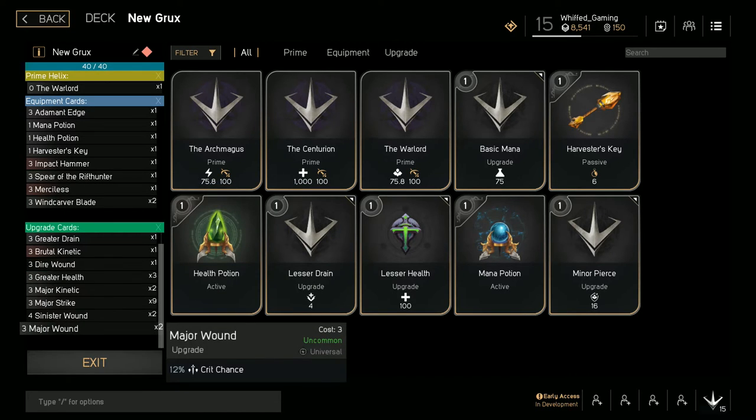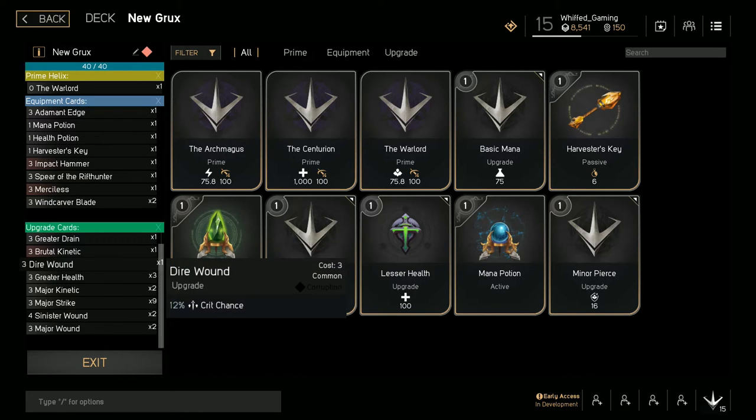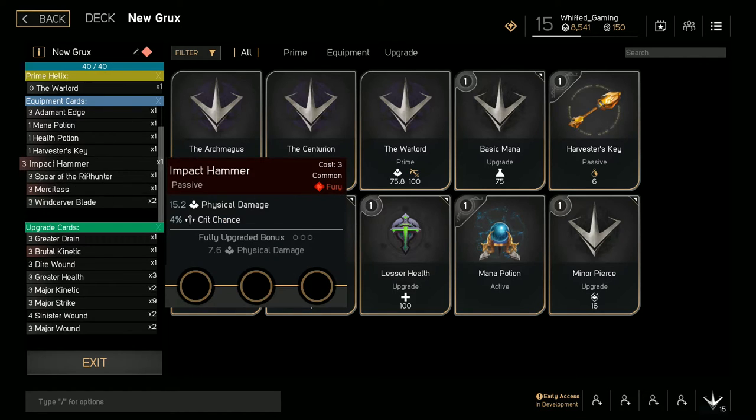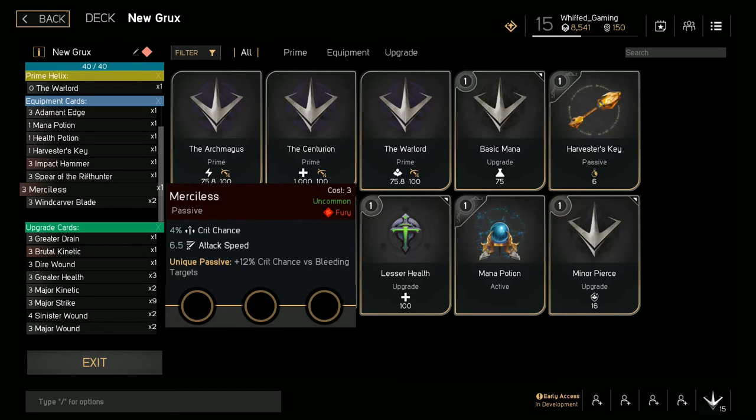Put 3 boosts in there — I put 2 Sinister Wounds and then some other crit chance, I think it was a Dire Wound. I increase his crit rate by a ton, and he does a ton of damage at the beginning of the game.